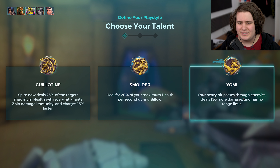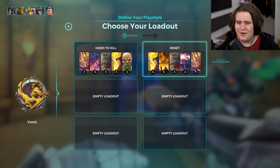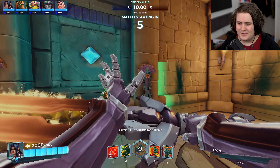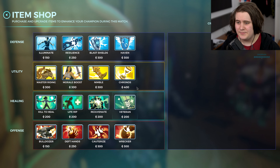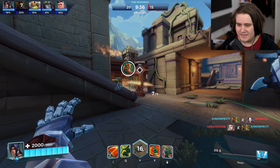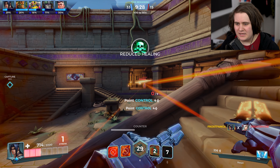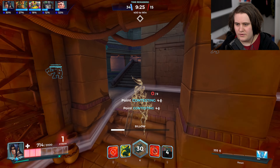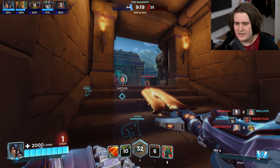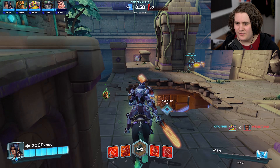Yomi or Smolder — that's the decision. I feel like Yomi because they're going to get a lot of quarter eyes. Let's go for Yomi. Look at this inspect — this weapon is fantastic, the effects as well, whoever was in charge of this one did a really good job. I didn't even end up playing this on the PTS so my first experience with this was earlier today and it was really really good. The only downside to this skin is your billow is really really visible so if you're trying to run away you're going to be at a bit of a disadvantage.